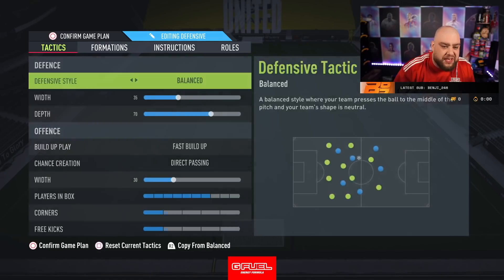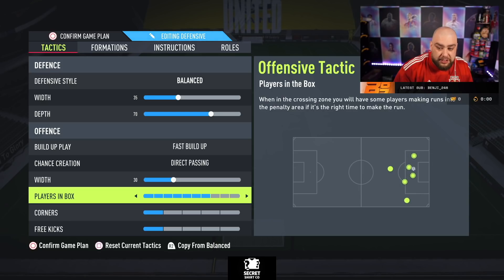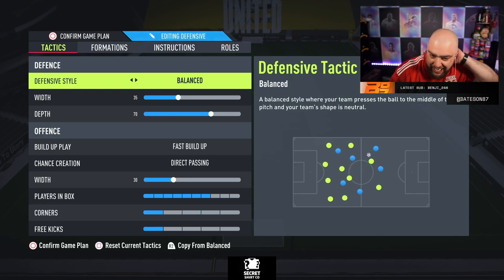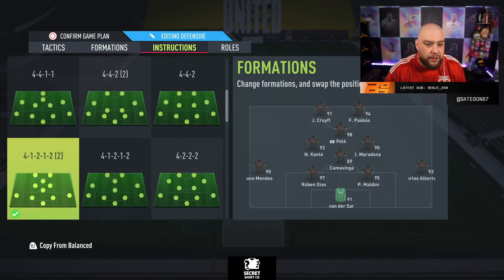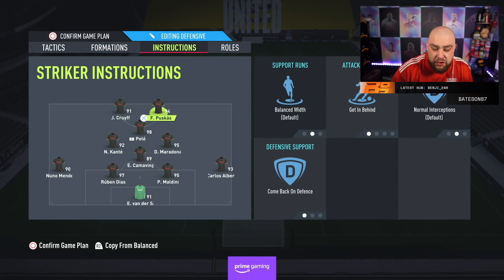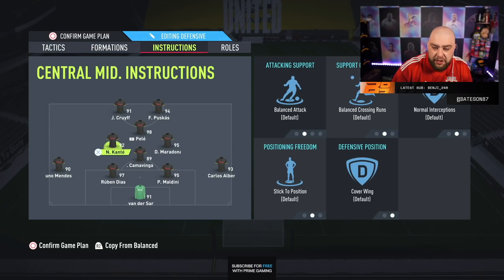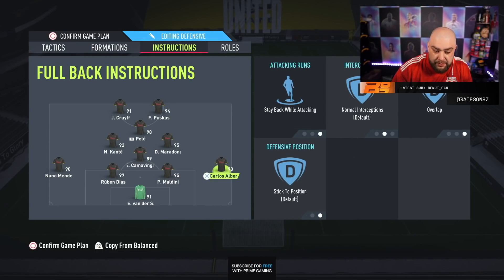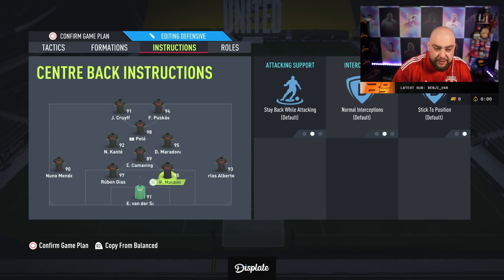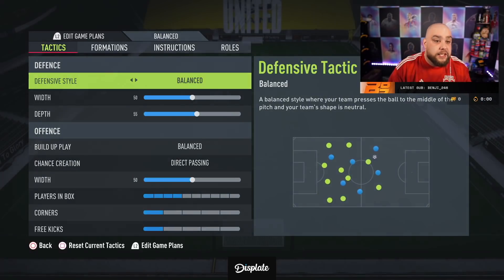But there's sometimes where I need to switch up to narrow, and that's where we go to this: 35-width, 70-depth, fast build-up, direct passing, 30-width, loads of players in the box, one-on-one. This one feels like it's a high-pressure one. We've got getting behind on the two strikers, come back on defence on Puskas, Pele is on nothing, Kante is on nothing, Camavinga's on stay back while attacking and cover centre, and then stay back while attacking on the defence. So they're the main three.